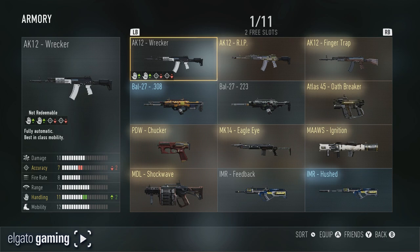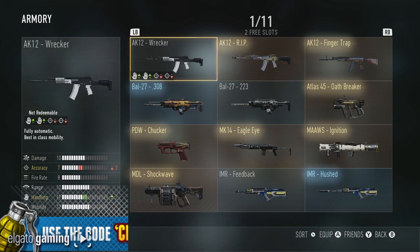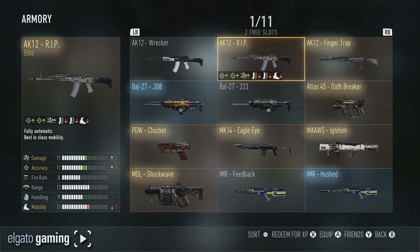I have the best AK-12 guns that you can get. I've got the Wrecker, which actually isn't a bad gun at all — you lose accuracy, which you can gain back with some attachments, but you gain two handling on it. Then we have the infamous RIP, which is my favorite gun right now in Advanced Warfare. You get a one increase on damage, one accuracy, and all you're giving up is one on mobility, which is not that big a deal — I'm gonna throw on a red dot, probably a grip or a dual mag to up those stats.